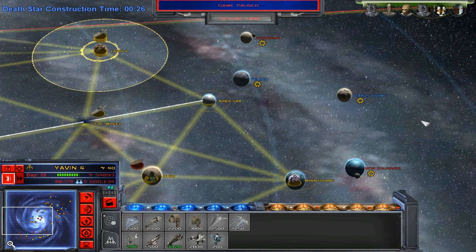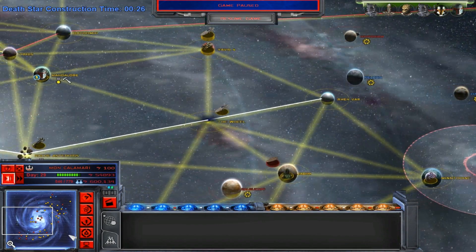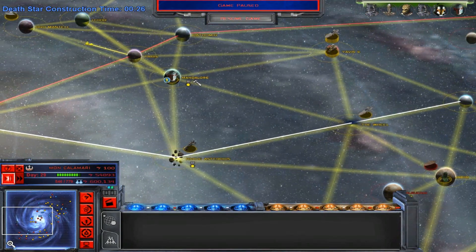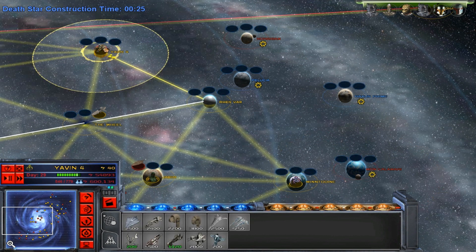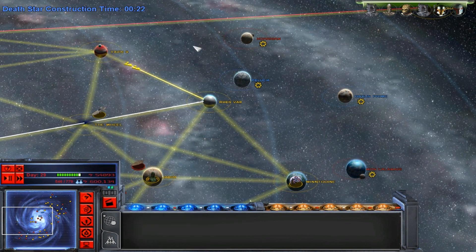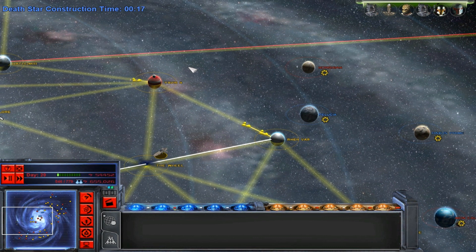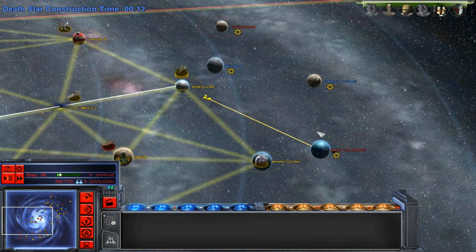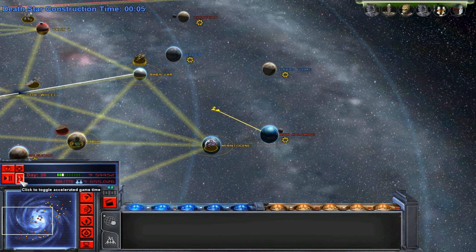We're going to use the fleet and force from Yavin. If they take Yavin it's not really that much of a big deal - we can just take it back. As long as we take the capital ship production planet in this sector it will be easier for us to retake it, as they only have a limited amount. The only way they can come into this sector is through our worlds, basically through Corida. We'll take Mon Calamari first. These tanks proved to be useful last time so we shall use them again.